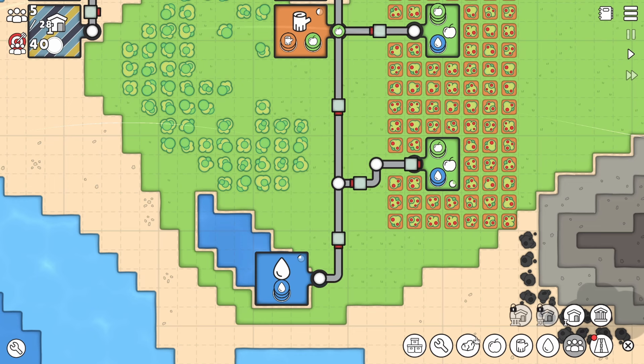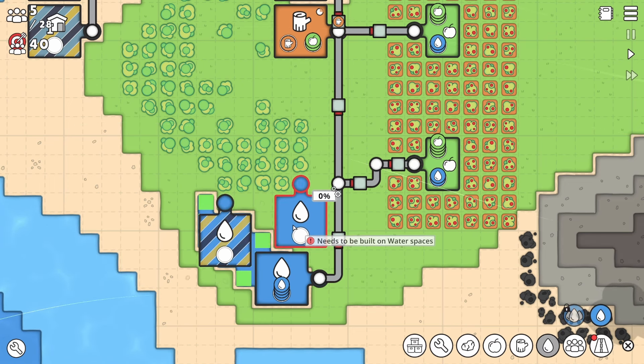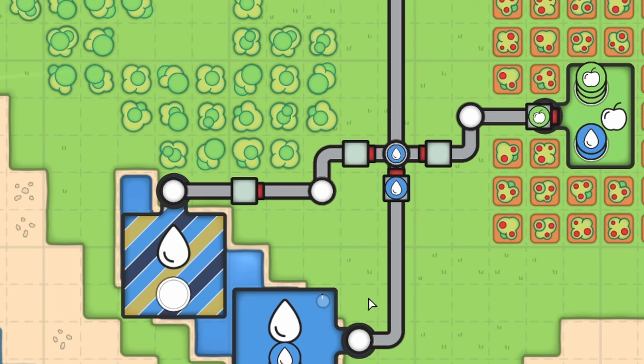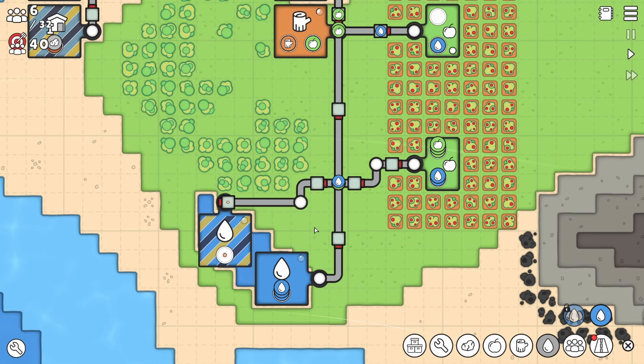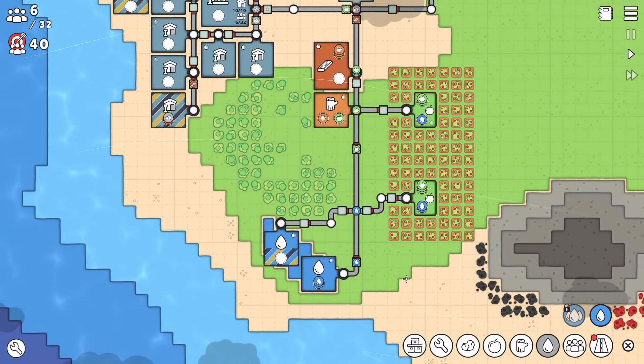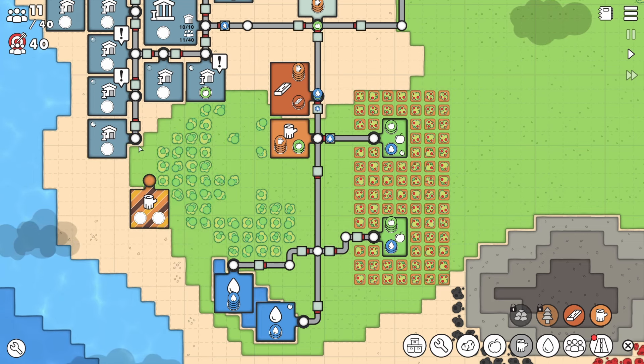Our water seems to be a bit slow though. So even though it's not really efficient, let's throw another little waterworks in here and we should be able to connect this up. We've got a little bit of space in between these buildings, but we can do things with that later. Once we unlock more buildings, I'm going to need another lumber camp very soon — we're running out of trees.